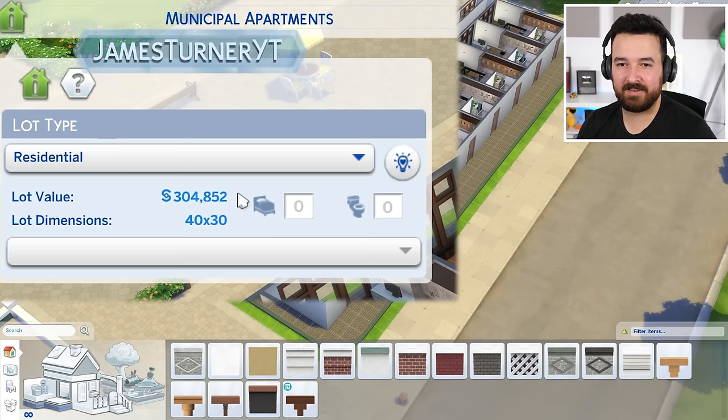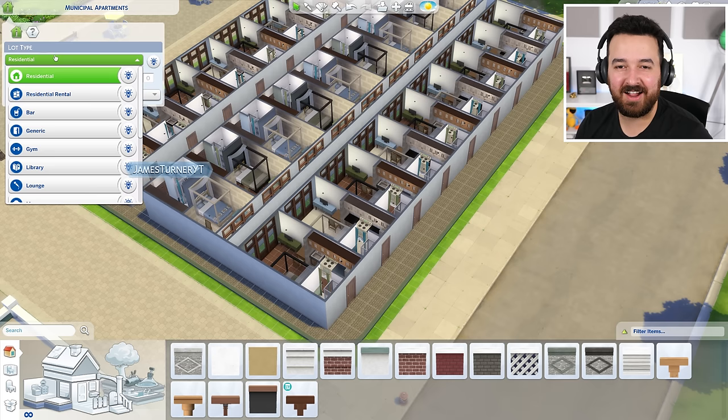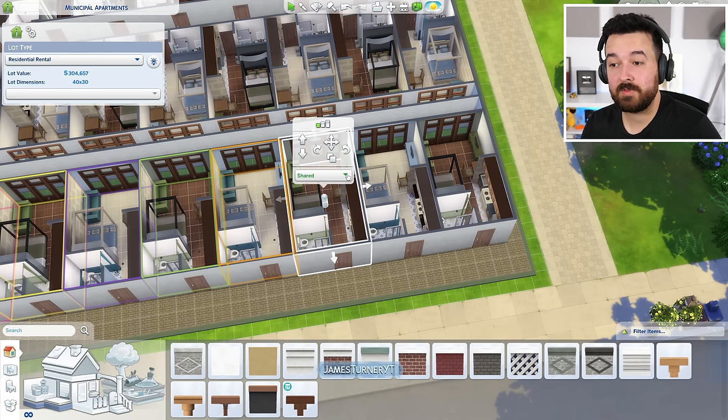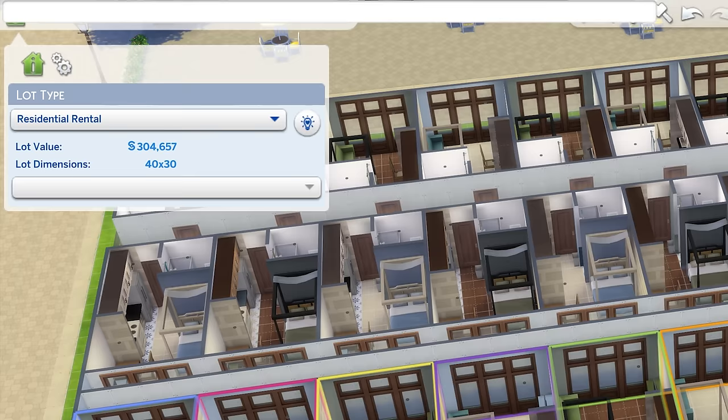This lot already costs 304,000 simoleons. Let's set it to Residential Rental. We're going to go here, say 'shared,' and turn them into units: first unit, second unit, third unit, fourth unit, fifth unit, sixth unit. Now we run into problems — residential rentals can have six units maximum. But we enter the cheat: BB.increaseRentalUnitCap — and now the rental unit cap is updated.